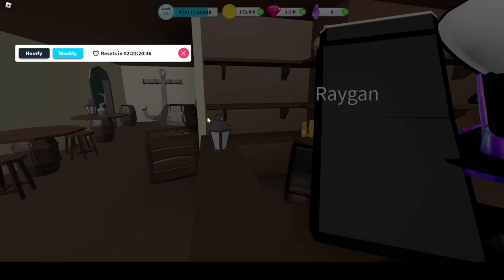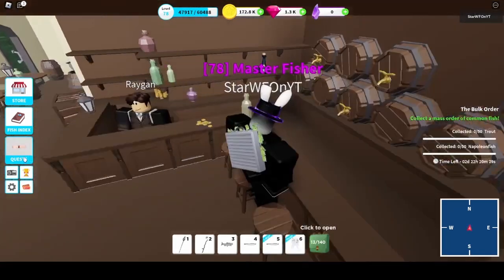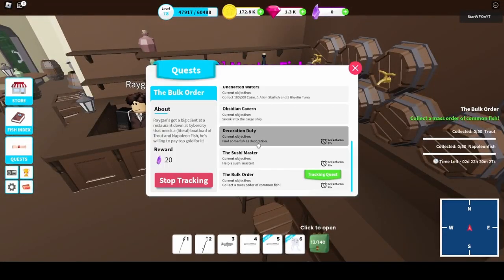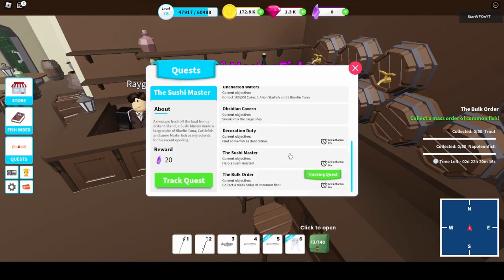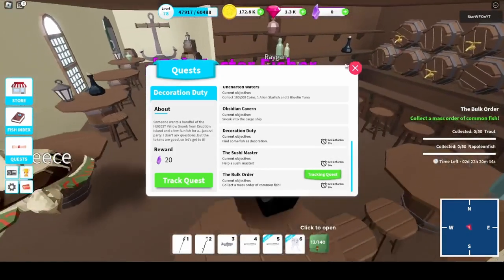On the weekly tab, you'll see three quests appear. I've already completed mine so they're not showing, but they will each give you something like 20 crystals. Go into your quests tab, scroll down to the very bottom, and you'll see your three weekly quests from Raygan. Track one of them — they all give 20 crystals.